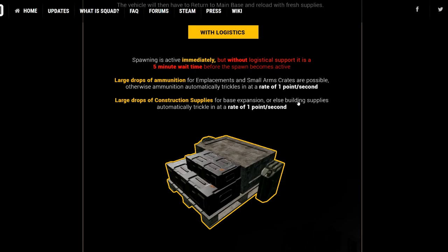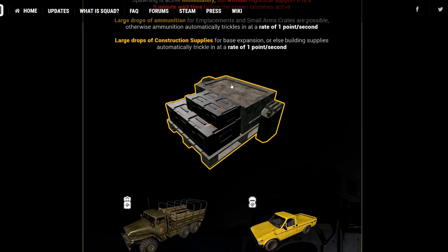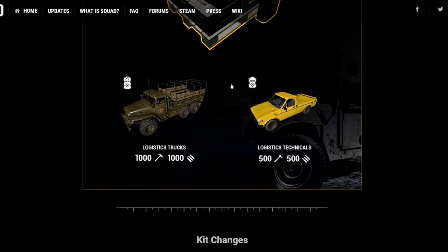Spawning is active immediately, but without logistical support there is a five-minute wait before the spawn becomes active — that's quite a long time. Large drops of ammunition from placements and small arms crates are possible. Otherwise, ammunition automatically trickles in at a rate of 1. We were just leaving the truck there and waiting for it to go up — looks like by pressing Q we can actually get that to increase a lot quicker. That's just showing you how much each vehicle can actually hold.